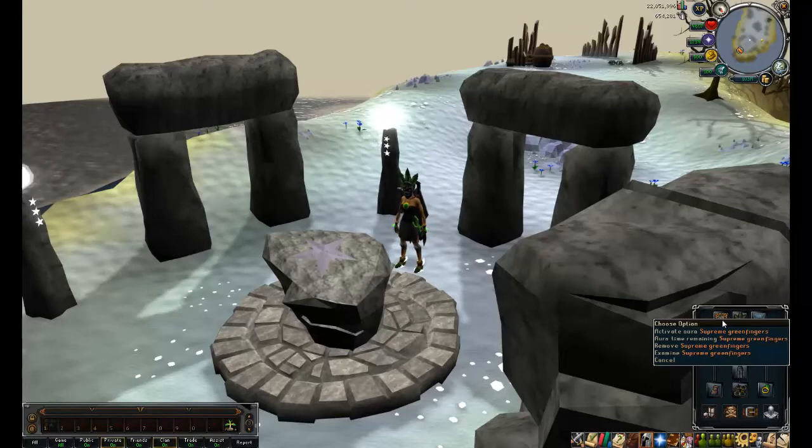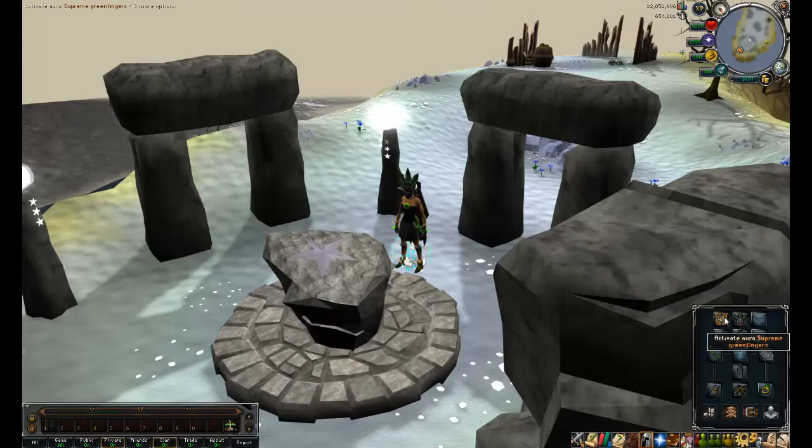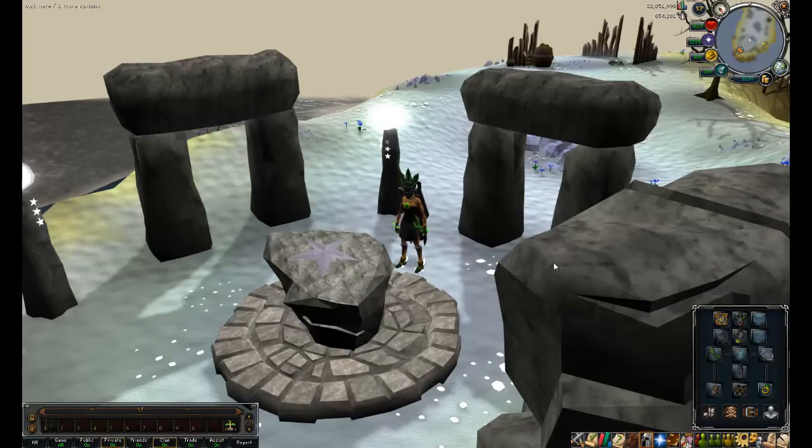If you would like to use the Greenfinger aura, this one's a three percent chance of getting extra yield, and then it goes up in increments of two percent and then an extra three percent for supreme — so three, five, seven, ten percent respectively. I got that from the loyalty store because I never really use it for anything else except maybe penance.